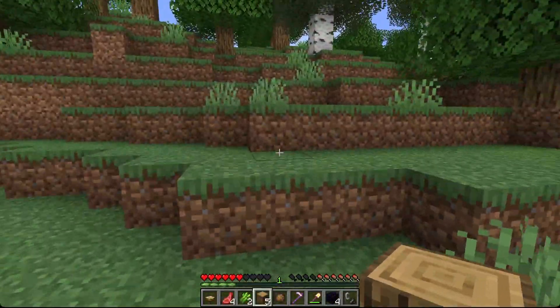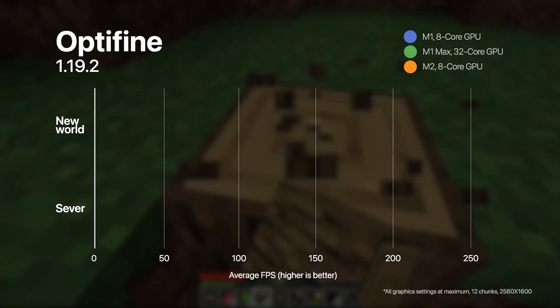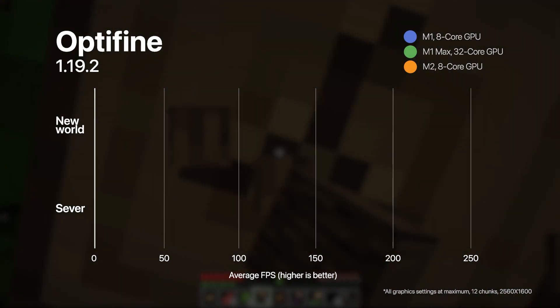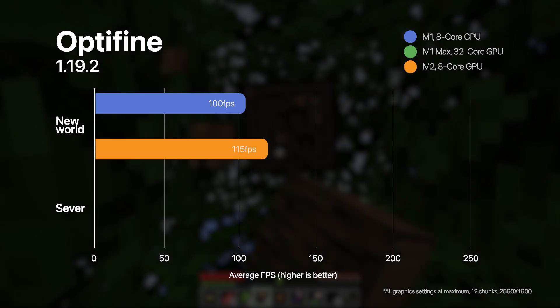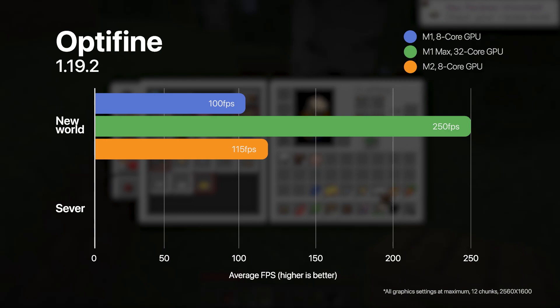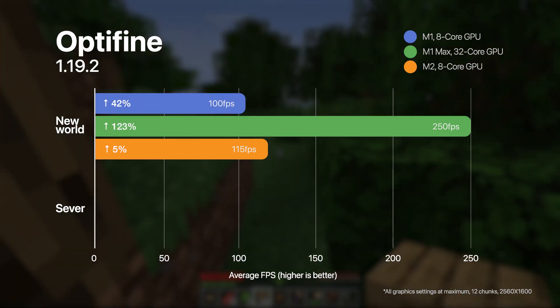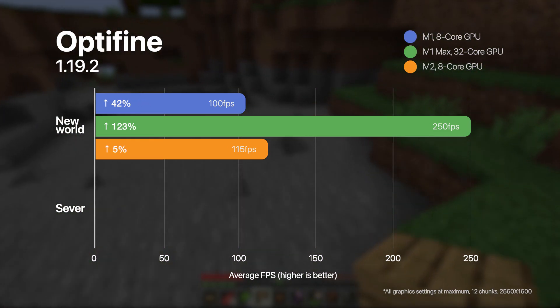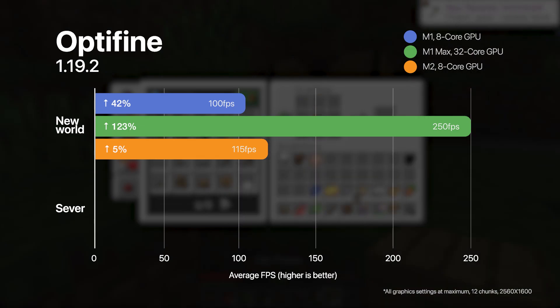Jumping back to our single player fresh new world, we're going to do the same test with Optifine on to see what kind of difference that makes. Optifine generally does a pretty fantastic job of optimizing across the board. On a brand new world, our M1 chip got 100 frames per second, the M2 got 115, and the M1 Max got over 250 frames per second on average. Comparing to vanilla without Optifine, that's a 42% increase for the M1, only a 5% increase for the M2, but a 123% increase for the M1 Max. Optifine itself isn't particularly well optimized for the differences between the M1 and the M2 — it does a much better job for the M1 and a barely perceptible difference for the M2, but something incredible with all the additional cores available for the M1 Max.